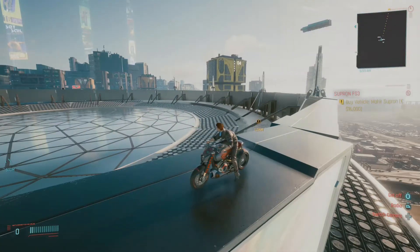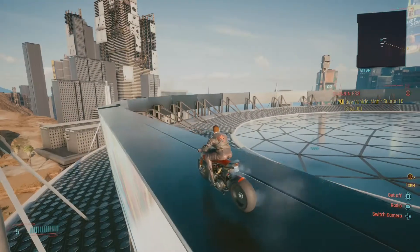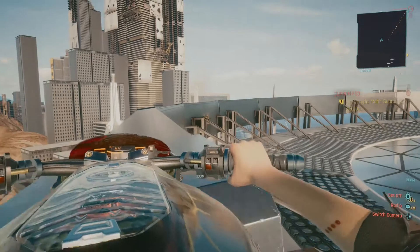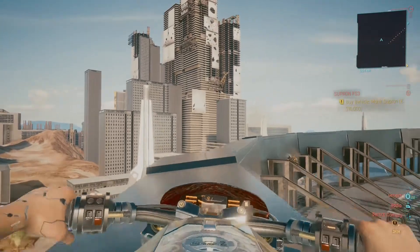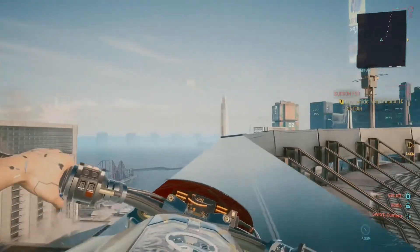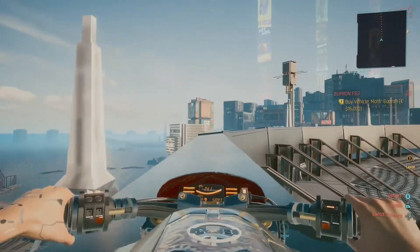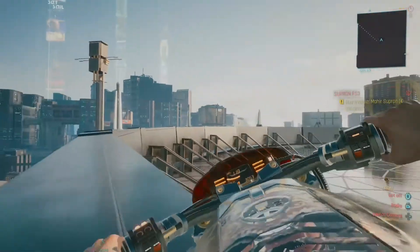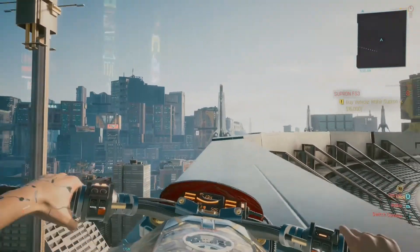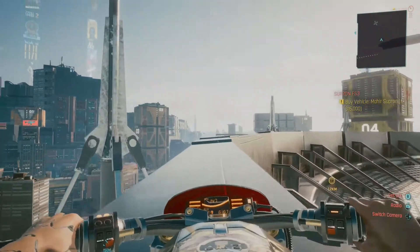If you want to test out your motorcycle skills, spawn a bike on top of the digital pillars and see how well you do racing around the outside of the structure. Be careful though, because as you can see here I nearly lost it and wobbled off the edge — but, like a pro, recovered it just in time.